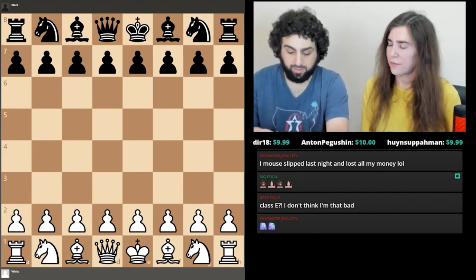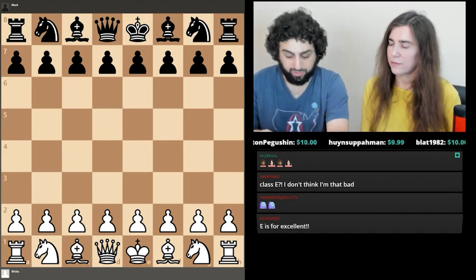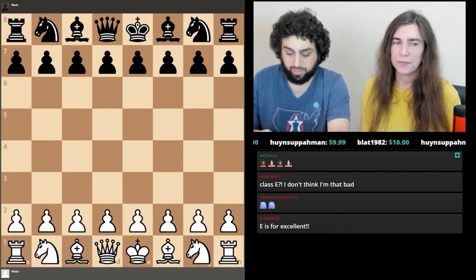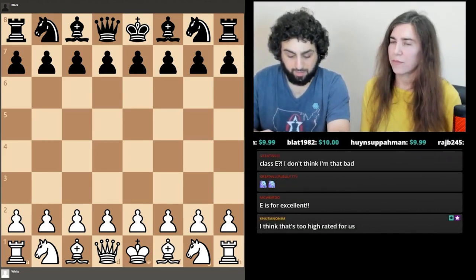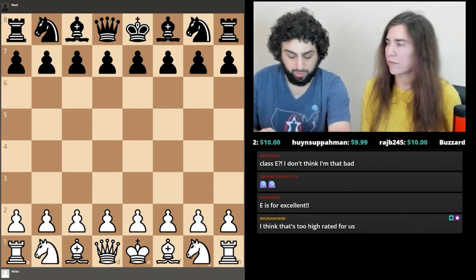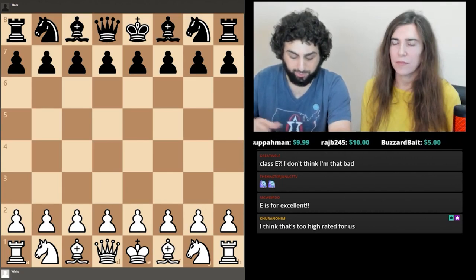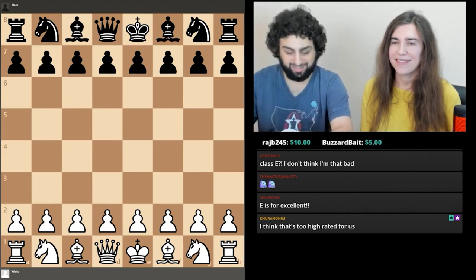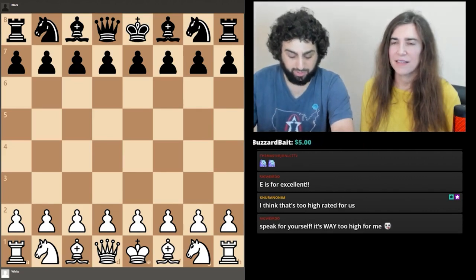Now that he's an International Master, he's aware of the plight of the beginning tournament player — this is Silman we're talking about — and he can't allow the level of endgame ignorance he possessed when he was in Class E. In Part 2 you'll learn what material advantages do and don't win, take your first steps into serious endgame knowledge, develop an appreciation for the powers of the king, the mysteries of opposition, and the drawing tendencies of rook and pawn endgames.